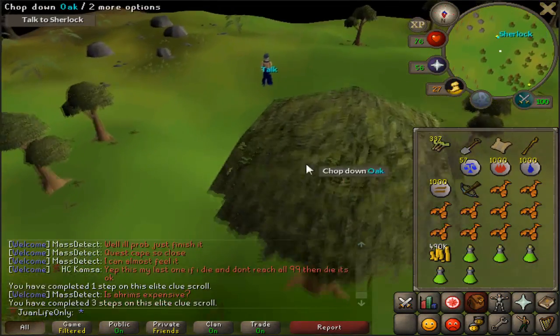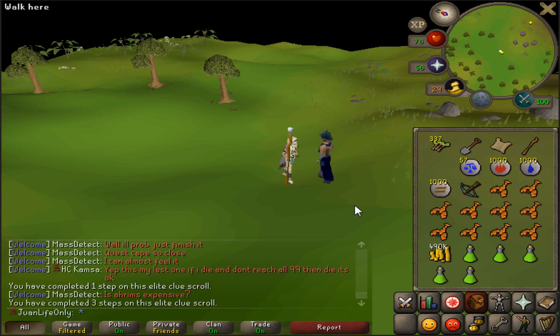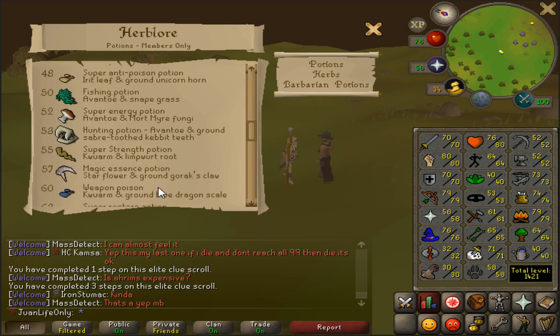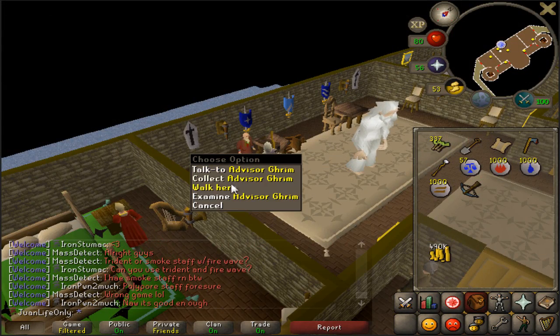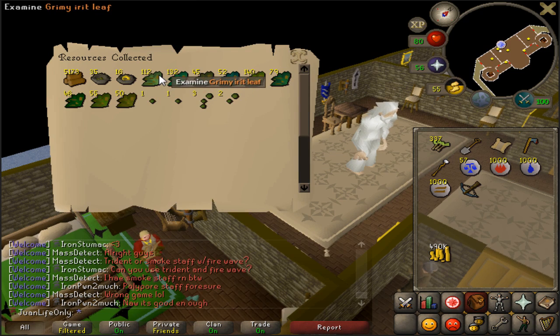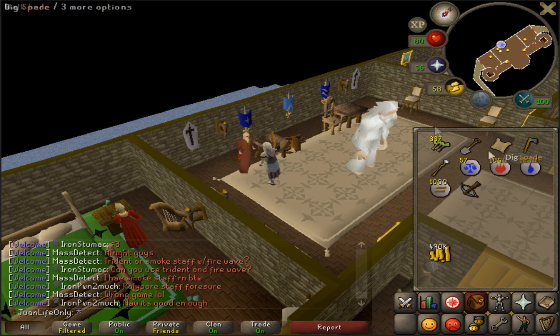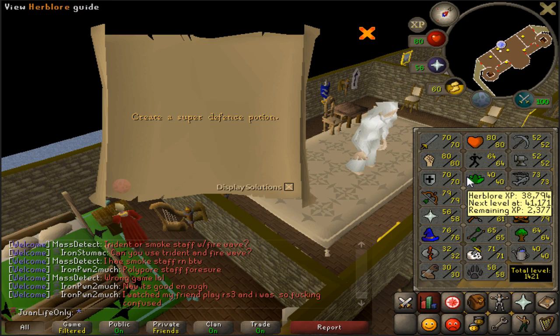We've made it pretty far in this elite clue - stump number four, but I gotta talk to Sherlock. Super defense potion... my god. I know super defense is 66. That means at the very minimum I need to get 61 Herblore, and I'm at 40 herblore - that would be a trek. I'll probably just wait it out, let it save my bank, and whenever I do get 61 herb I'll go ahead and finish this.